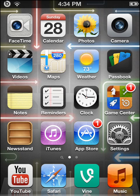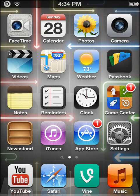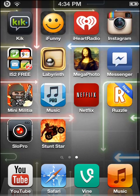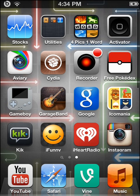Number two is InfiniBoard. It basically gives you more space on your home screen so you can scroll down, instead of having a lot of pages. You can just scroll down or add more categories.